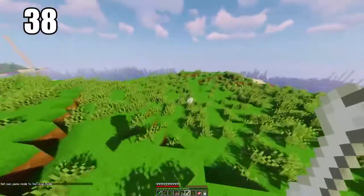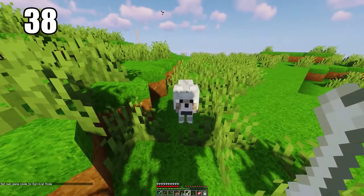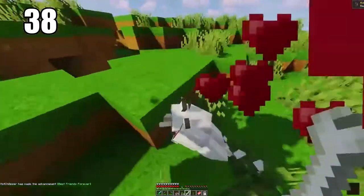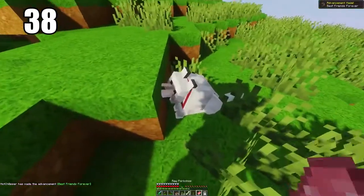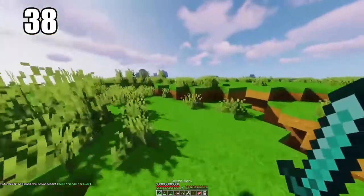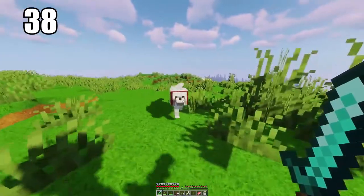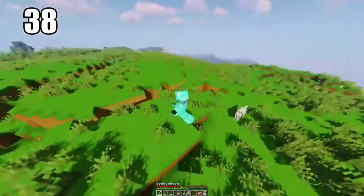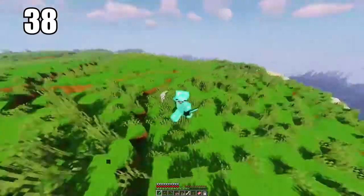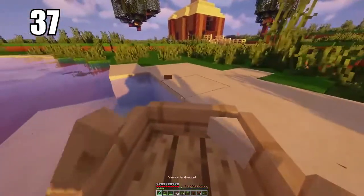Tip number 38 is taming a wolf and having it as a companion. You can tame multiple animals, but one of the essentials is a wolf — it'll follow you wherever you go and fight for you when you start attacking something, acting as a second hand in saving your life. Keep in mind you cannot bring them to the Nether, so they'll have to stay in the overworld. You can leave them in your house as well.